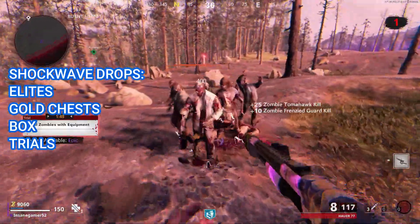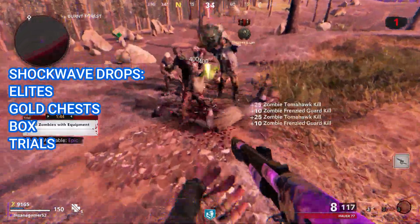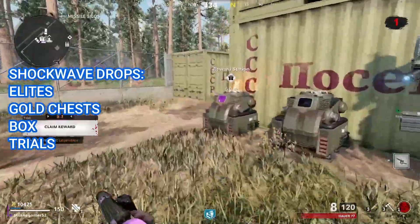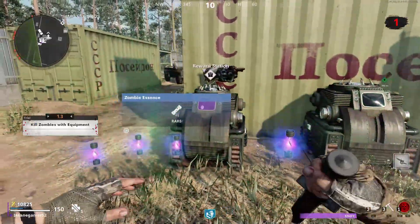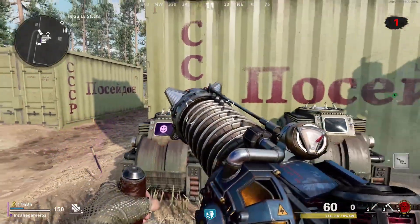The last good way to get the D.I.E. Shockwave is from Trials. Trials in Outbreak usually take a little longer to complete since Zombies spawn all around the map and don't really swarm you like the regular round base modes. They do have a good chance to give you a wonder weapon from a legendary reward though. You can't get the Ray Gun from Trials, but you can get the Ray K and the D.I.E. Shockwave with the latter being much more common. Trials are pretty good to do solo, but they're great if you have multiple players in your game who want the Ray K or D.I.E. Shockwave since everyone can earn progress at the same time.